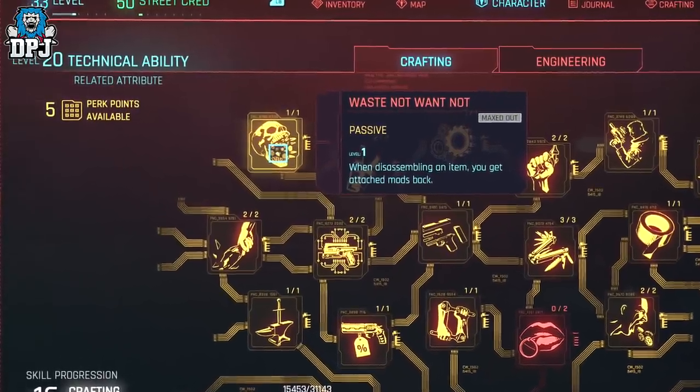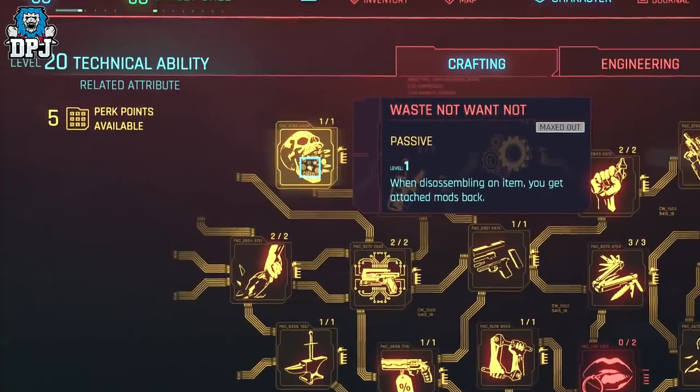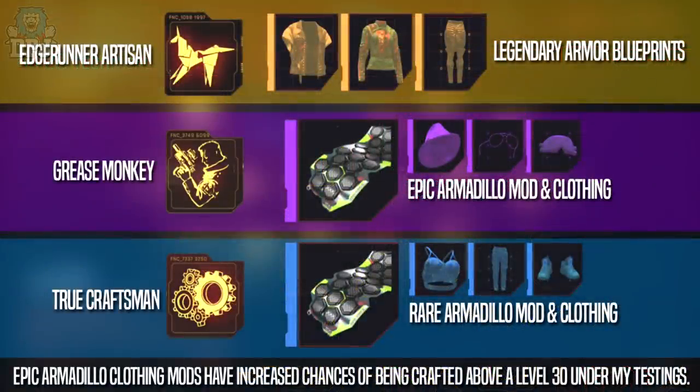It is as simple as that. Get the Armadillo crafting spec mod, make sure you have the corresponding perks selected within the Technical Ability crafting tab to craft Armadillo mods, then apply them to your gear. It will make your character a ton tankier and it will help you out.